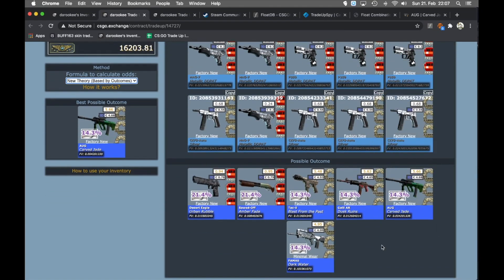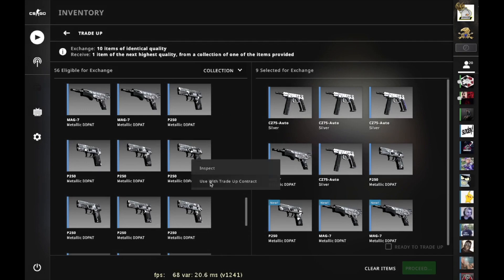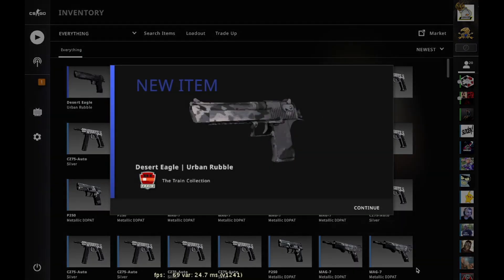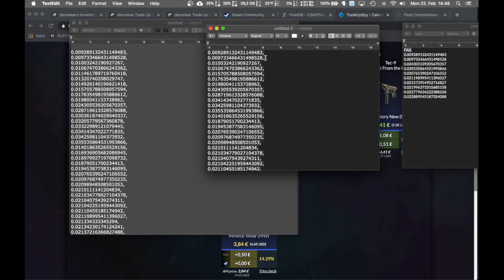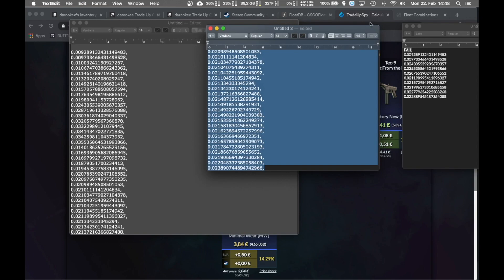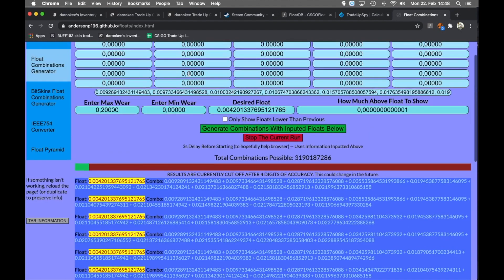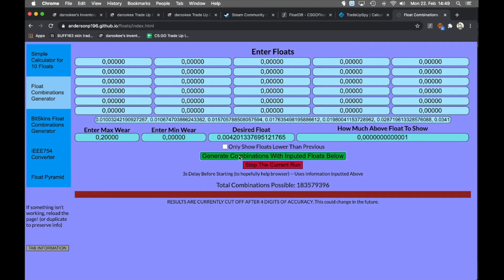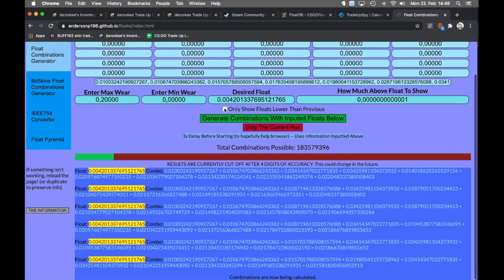With a 4-6 split it's a bit better and still profitable - the Dark Water might even be break even. Let's hop in-game with the trade prepared. First try - we got a Desert Eagle Urban Rubble, not what we want. So I take my list again, deselect all the floats I used, make a new list, remove the ten skins I used, copy-paste the ten floats back to the site, enter the new list, and generate new combinations.